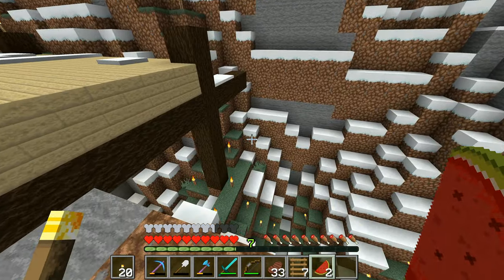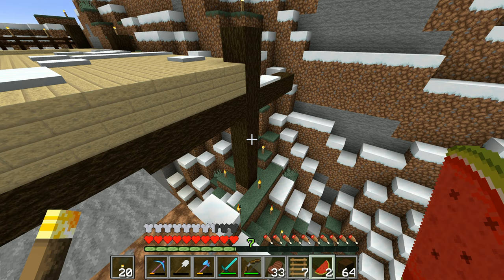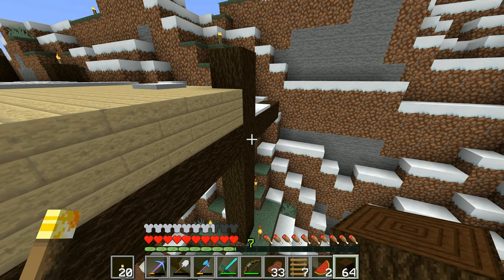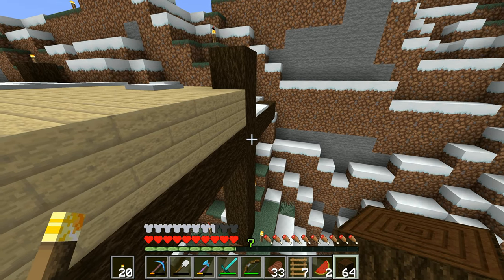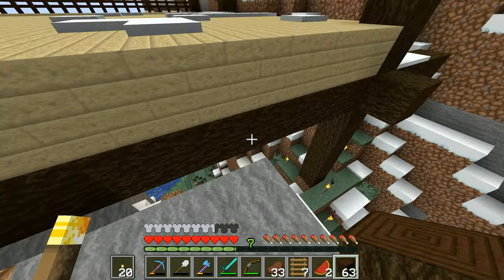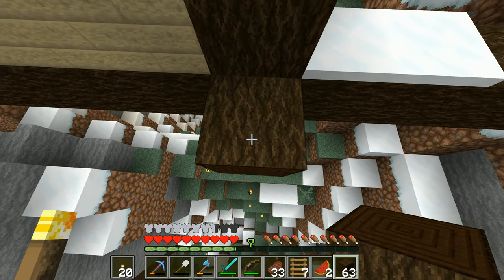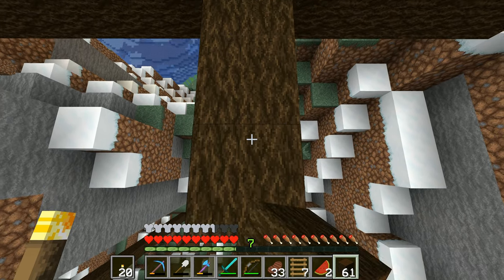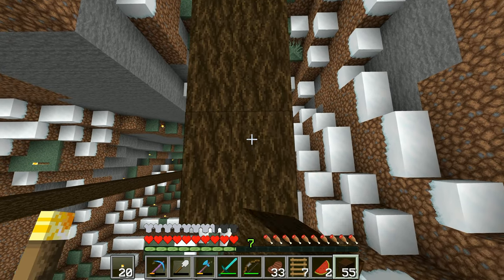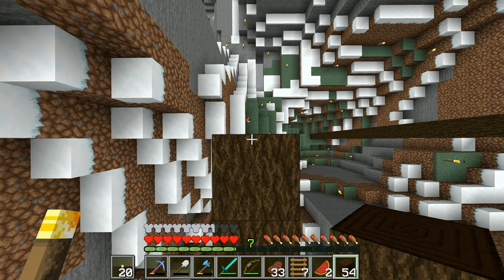Go over here. Dark oak logs there, all the way out like that. I can reach that one from right here. That's all I wanted to do. Then up on here, down onto there, and we go out like this. One, two, three, four, five, six, seven, eight, nine, ten — and then that next one is going to be where the pillar needs to go. So I'm going to jump straight down.